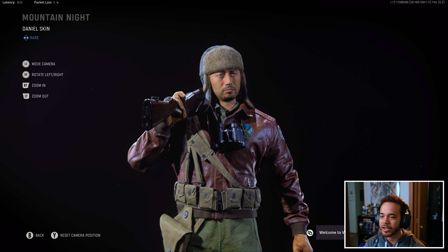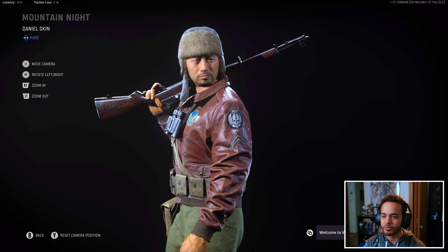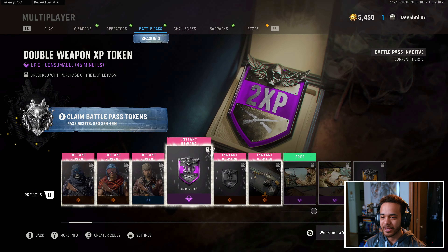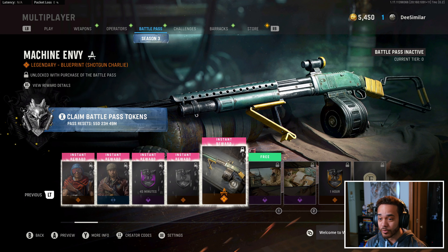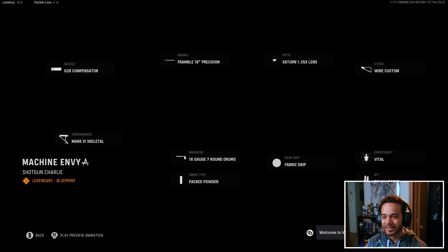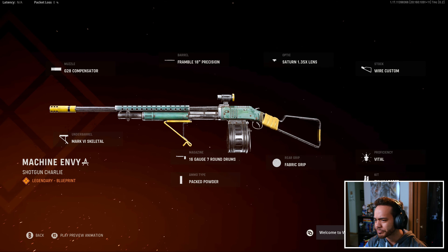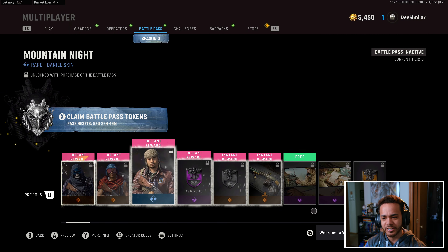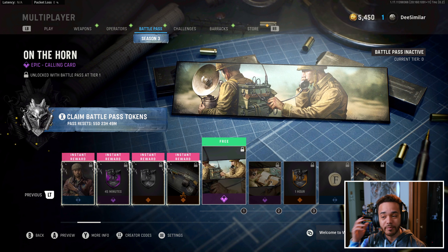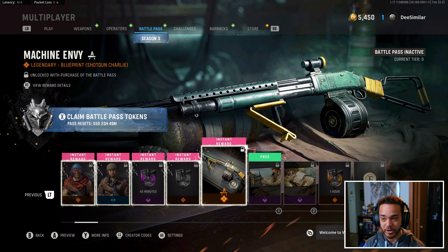You'll also get Mountain Knight for Daniel — I like this skin, very basic, very World War II, but very clean looking. And you'll get your double XP token and your Season 3 XP boost as usual. We also have a Blueprint — the Pump Action, or Combat Shotgun as it's called in this game — Machine Envy. Nothing crazy looking, but 6 rewards for the instant rewards once you buy the Battle Pass, which is nice. Those are not Battle Pass bundles, just unlocked with the regular Battle Pass.